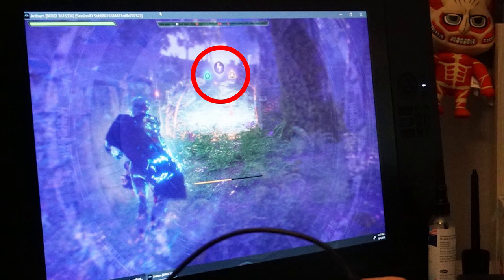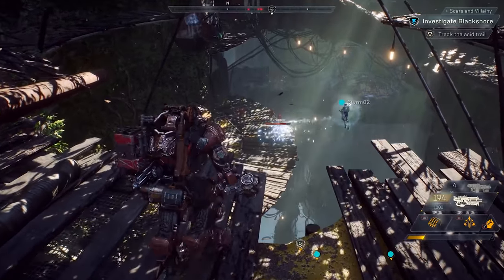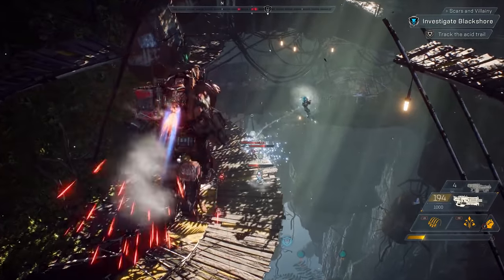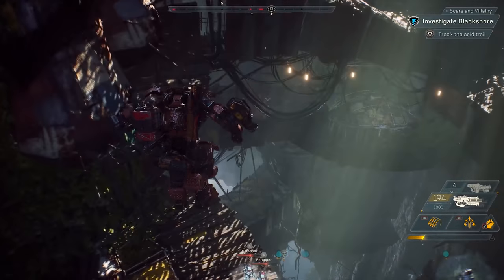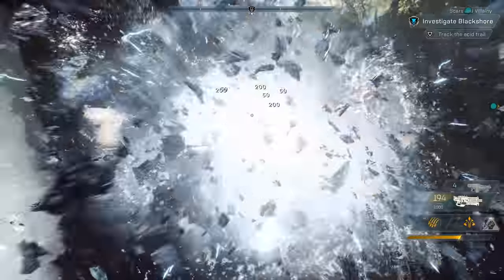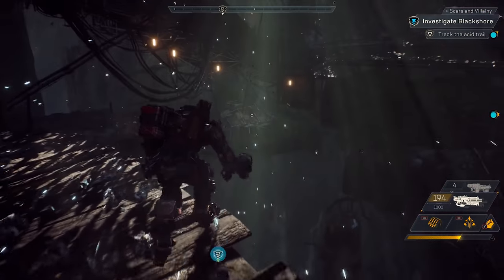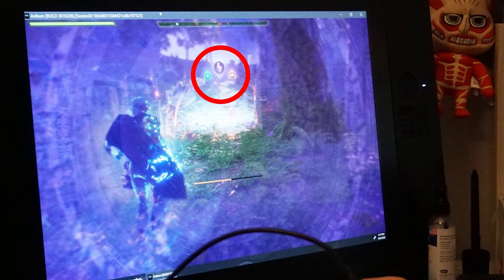Initially I thought the Storm javelin's ultimate ability element would be indicative of the gear or its seals. It is known that the Storm can use other elemental attacks aside from lightning, but those elements would be dependent upon the gear type it had on. It would stand to reason that the Storm's ultimate would either take on the elemental type of the gear or seals, or be limited to an electric-based attack at launch. However, it appears it can be interchanged between three of the four elements in Anthem — going left to right on the screen: ice, electricity, and fire.